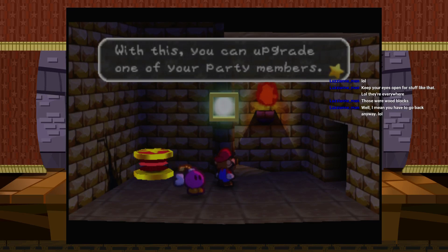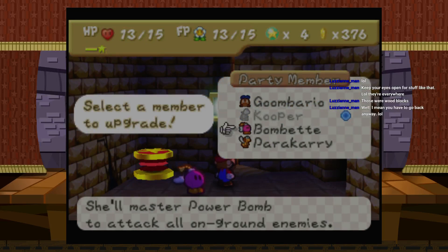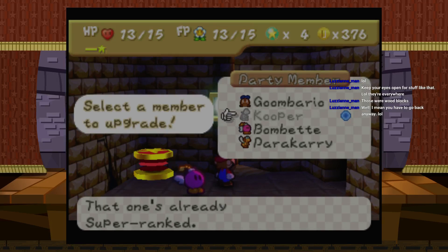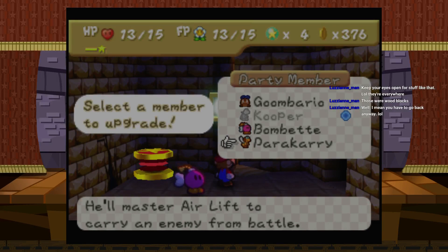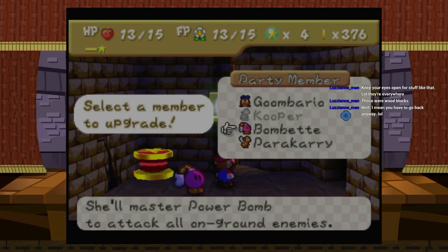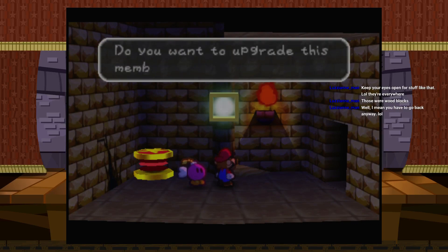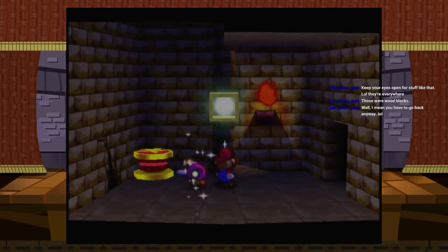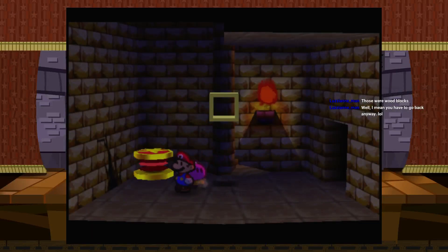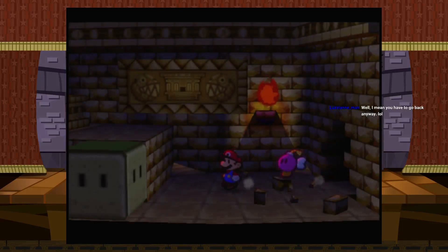With this you can upgrade one of your party members — which party member do you want to upgrade? I was really tempted to upgrade Bomb Bat last time and I didn't because someone on the stream said do Kooper, and he was right — Kooper's a great upgrade. But I kind of want to do Bomb Bat, although Parakarry is definitely more useful. You know what, I'm doing Bomb Bat, I don't care. Blow stuff up, Bomb Bat — I like you more than Parakarry from a personality standpoint.